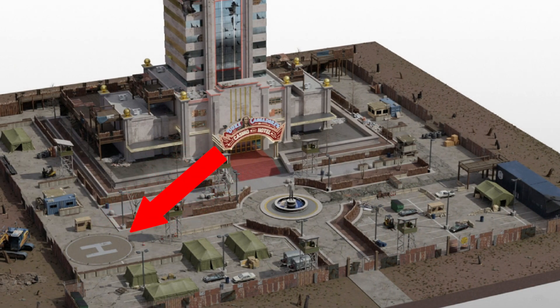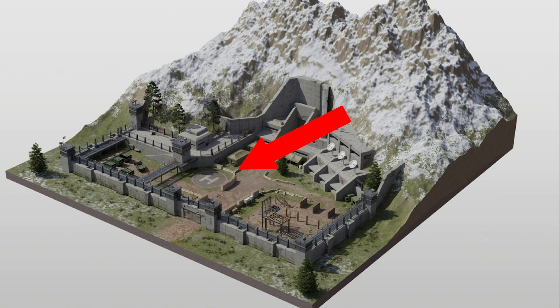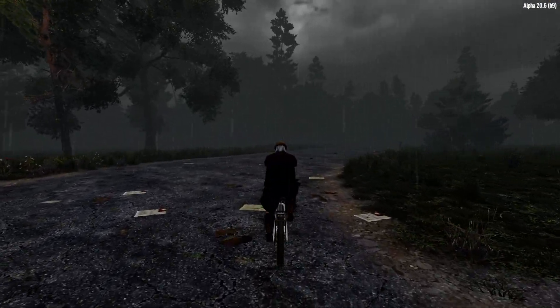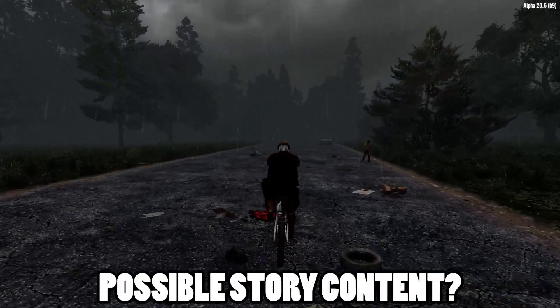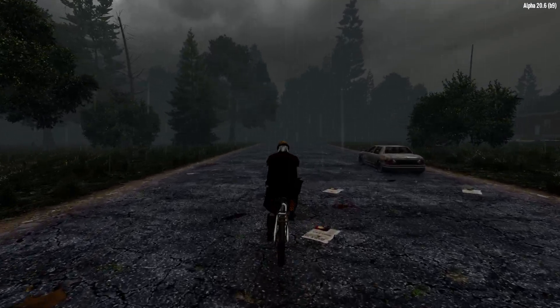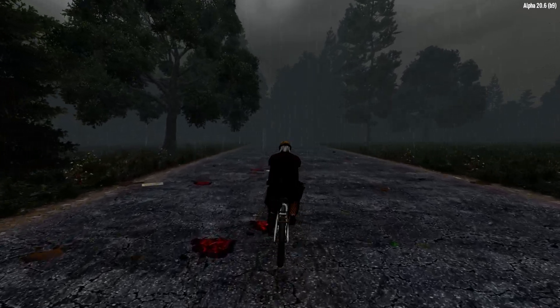In some of the concept art for Duke's Casino and Noah's Bunker, we can also see the helicopter pads present too, which supports the idea that fast travel is on the way in a future alpha, and will work to connect trader outposts together, and could also possibly be linked to the evolving story elements of the game. This is a good indication that fast travel will work between all existing trader outposts, as well as the planned Duke's Casino and Noah's Bunker points of interest.